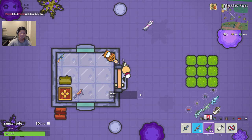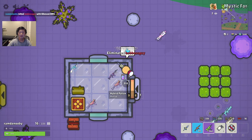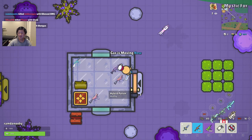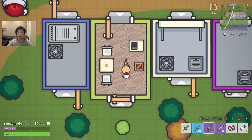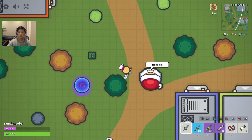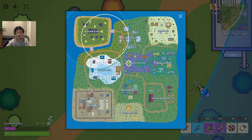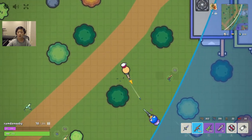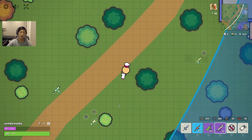I just cornered this guy - he fell from too high. He just like gave up. There are some people fighting over here. I think people are going to be coming in from the storm because this circle was a little different than usual.